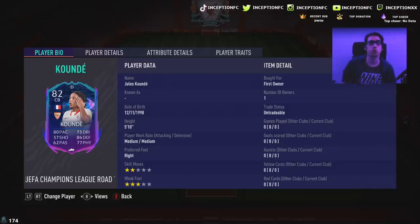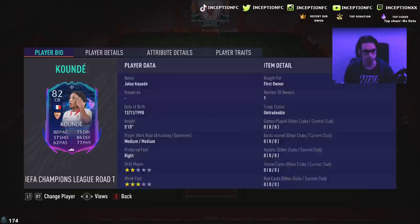He was better than Hermoso's card. Hermoso — I didn't like Hermoso's card too much, although I know that if he gets an upgrade he'll be an absolute monster. So with Koundé's card, guys, we are looking at a card that is 510, medium-medium work rate. It's right-footed, two-star skill moves with a three-star weak foot.